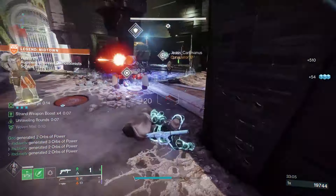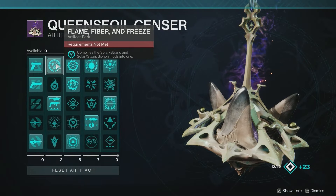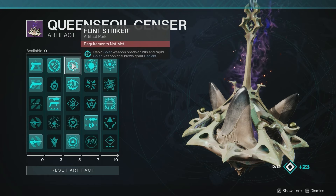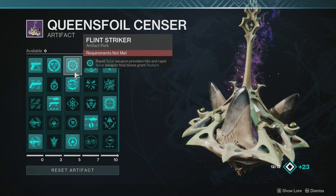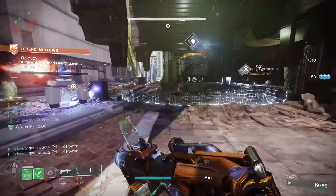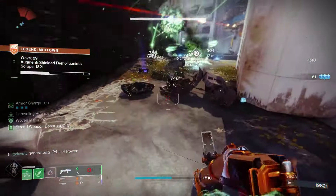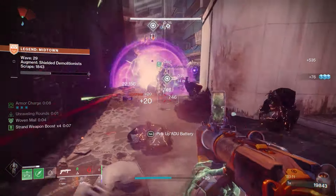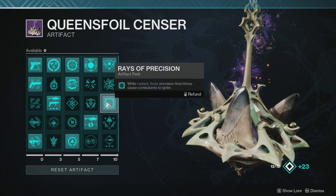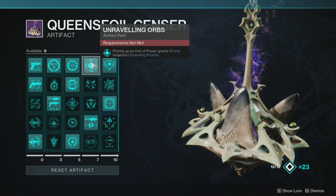There's a reason I'm using Marksman's Dodge with Thread of Fury, and it's because of my primary weapon. Under the artifact, toss on Flame Fiber and Freeze for the Solar-Strand Siphon mod on the helmet. For solar weapons, toss on Flint Striker — rapid solar weapon precision hits and final blows grant Radiant. That gives us Torch, dealing increased weapon damage to combatants affected by Strand and Stasis debuffs. With Radiant and Precision solar precision final blows will cause combatants to ignite — a free ignition proc.